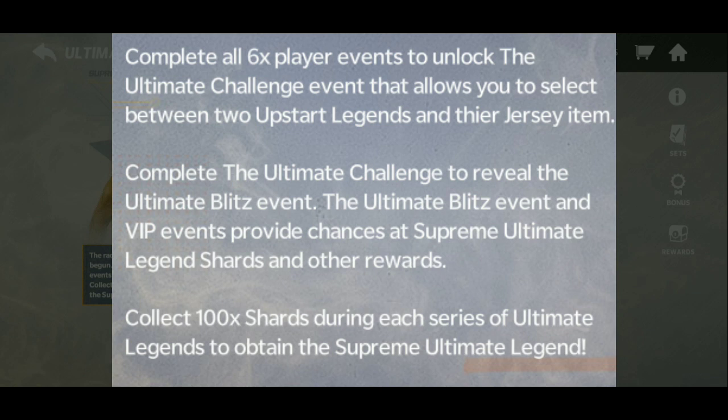Collect 100 X Shards during each series of Ultimate Legends to obtain the Supreme Ultimate Legend. While going through the supreme events, you'll get one shard for Strahan, so that's one way to get a shard for him. There are other ways as well, but that's something worth knowing.